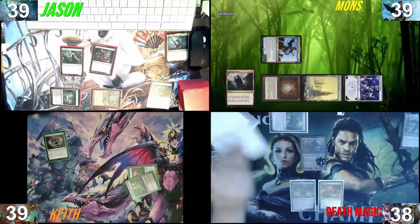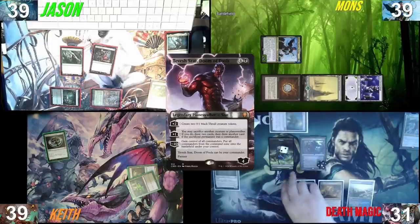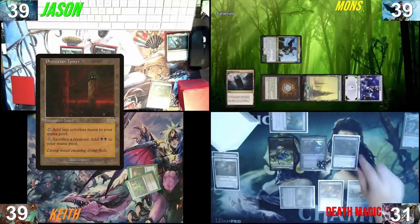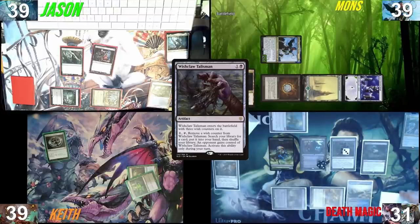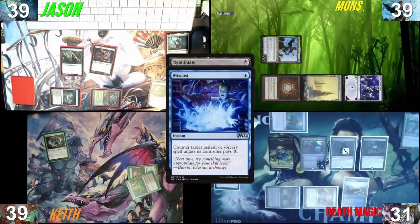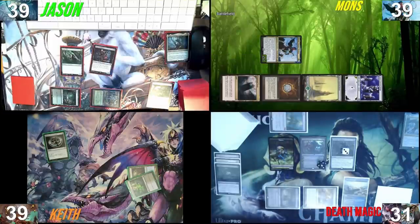I will not pay for Mana Vault, draw a card. I'll play a Deserted Beach, go to five, make two Thralls. I'll sac one for two black and cast a Wishclaw Talisman. Then I'll lose one more life and cast Reanimate targeting Frasius — I want your Frasius. I have a response: I want to cast my Miscast on your Reanimation. You can't have it. I got the counterspell out of you — that was the whole point. Then I pass the turn.